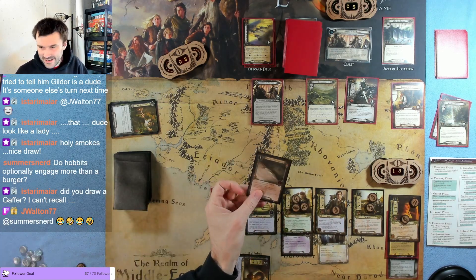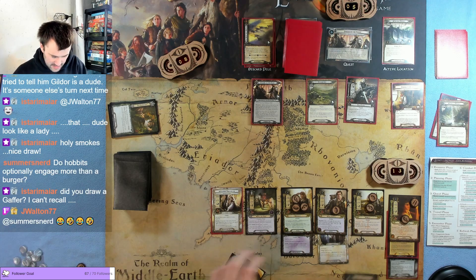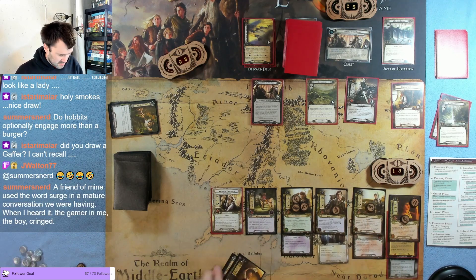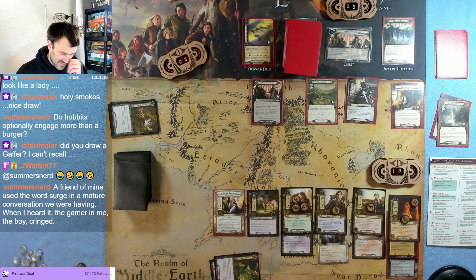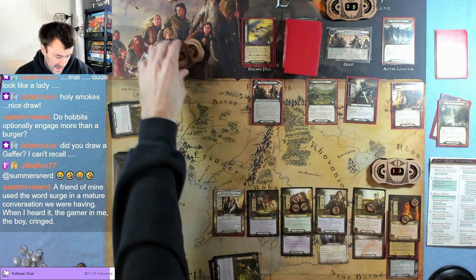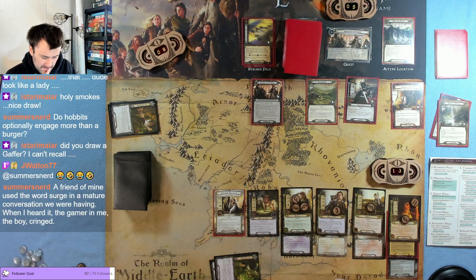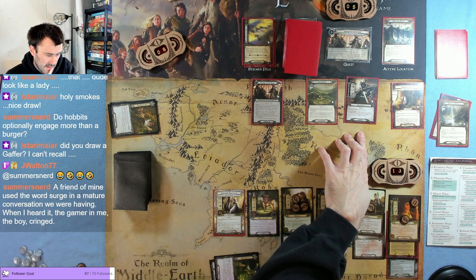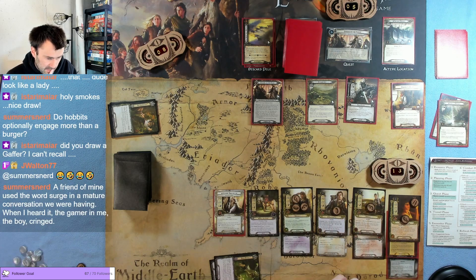Draw a card — the dagger! So Merry be swinging. Pay the dagger, that's one — throw the dagger on Merry's hand. There are four out there we gotta get through. I almost feel like I want to optionally engage him.